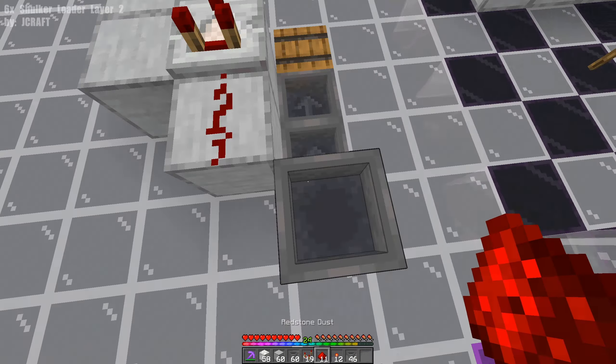Because we're running with a raid farm right beside it, we need to cover this entire thing with some glass. Then we are going to repeat this three more times. With our four six-speed shulker loaders by JCraft all done and in place, we're going to come to the inside remaining section and run a double chest with a hopper going into the back of it.